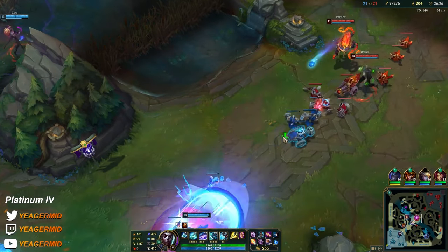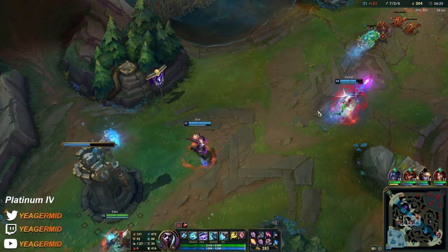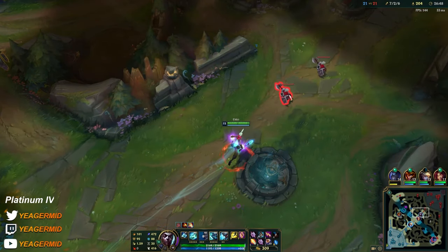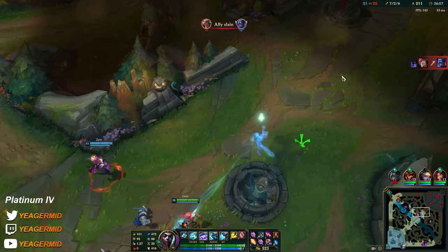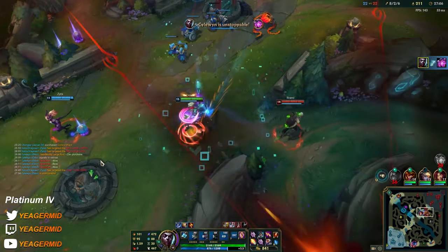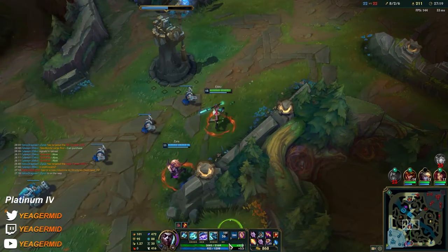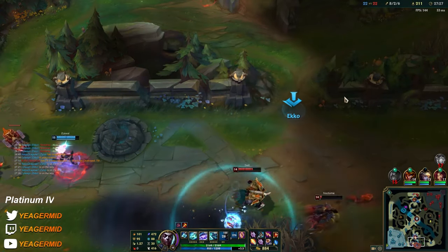This guy already died a lot and he doesn't care about the Nocturne, but it's good for us because then we don't have to worry about his ult. He's also pretty tanky, so taking him down is going to take ages. That's why usually I like to hover behind, and when the ultimate comes out from Nocturne I'm ready to peel. Let's push.